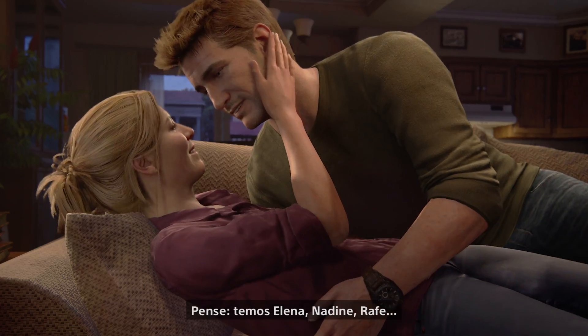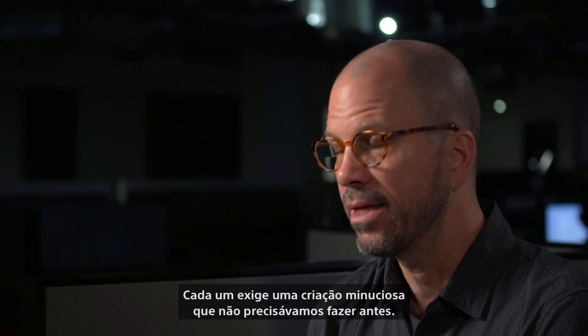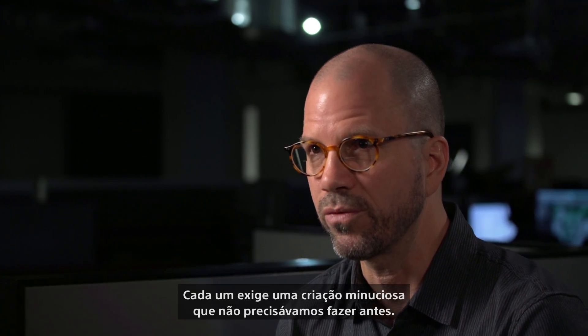Nathan Drake in-game has at least 11 to 12 outfits — and that's just for Nathan Drake. Think about it: we have Elena, we have Nadine, we have Rafe, we have Sully, we have Drake's brother. Everything suddenly needs a level of thought and scrutiny that we didn't have to do before.